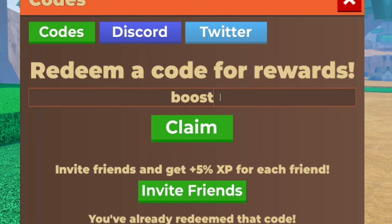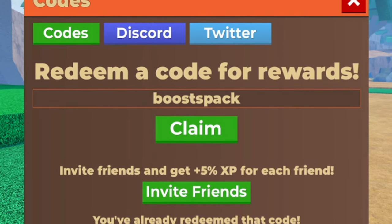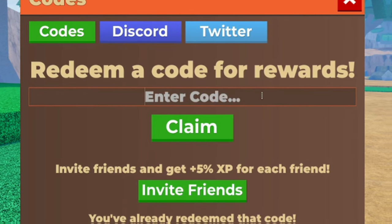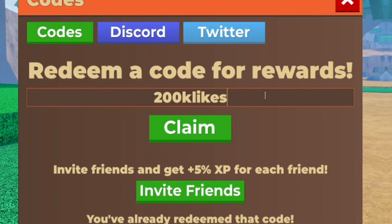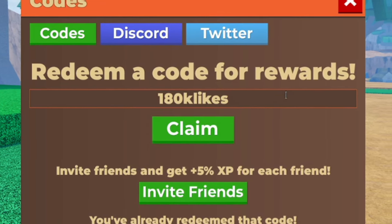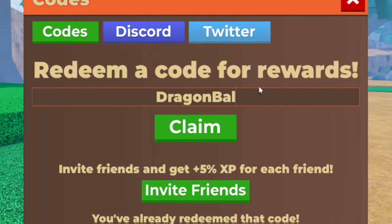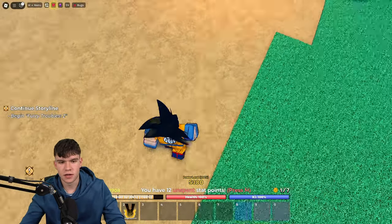Next, redeem the code 'boostspack' — B-O-O-S-T-S-P-A-C-K — for more rewards in Dragon Soul. Then redeem '200klikes' — 200K-L-I-K-E-S. After that, redeem '180klikes' — 180K-L-I-K-E-S — which should give you 2000 zenny. Finally, redeem 'dragonballscomingsoon' — this will give you a 50% XP boost for 30 minutes, which is really nice.